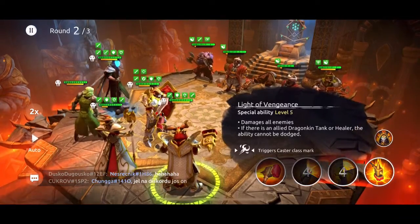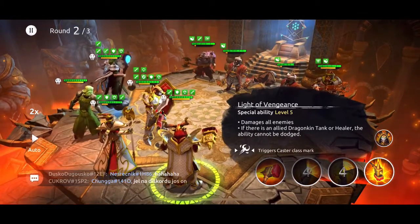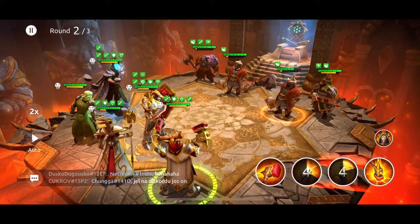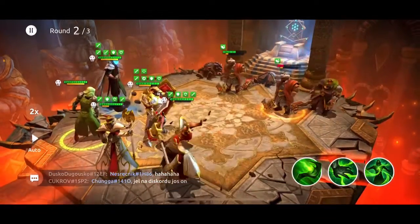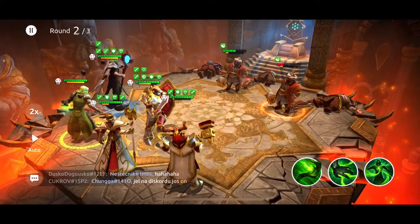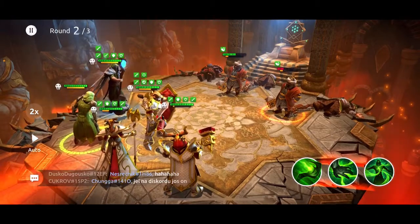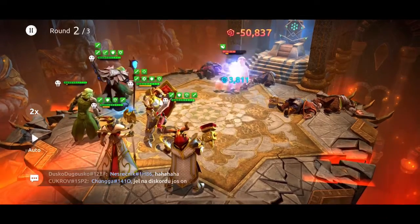Now we're going to use Light of Vengeance — it's an AOE ability, and if there's an ally Dragonkin tank or healer, the ability cannot be dodged. We have both a Dragonkin tank and healer, so no one on the enemy team should be able to dodge this. As far as AOE abilities go, this one is pretty powerful. When I think of other powerful AOE abilities in the game, I think of Tyros, and also Full Metal Goon — the goblin tank — actually has a pretty powerful AOE ability if you set it up right.